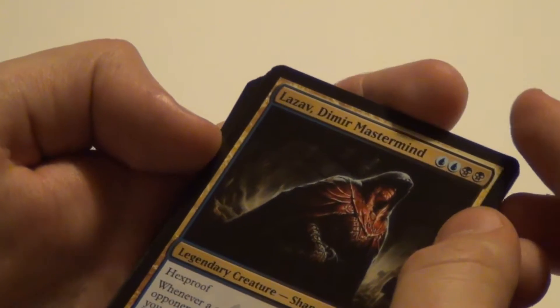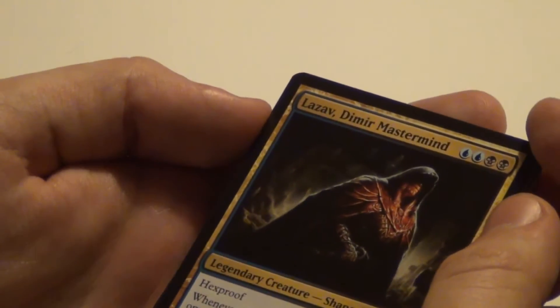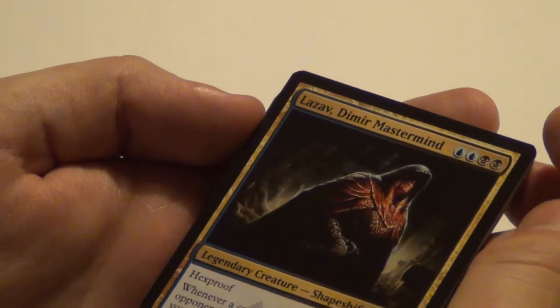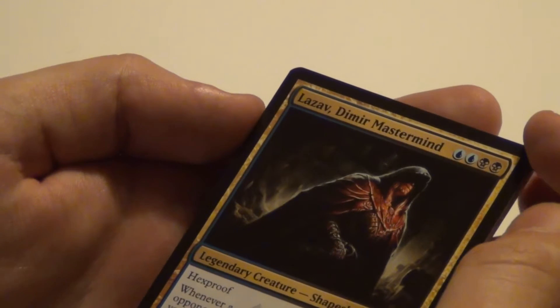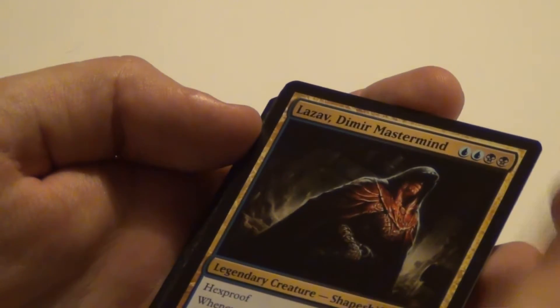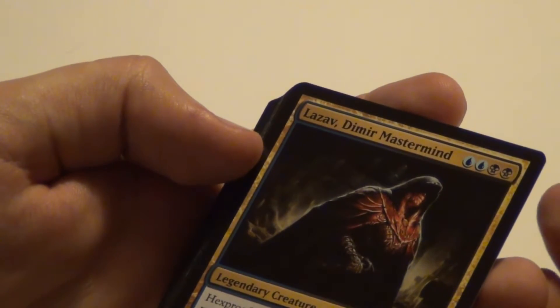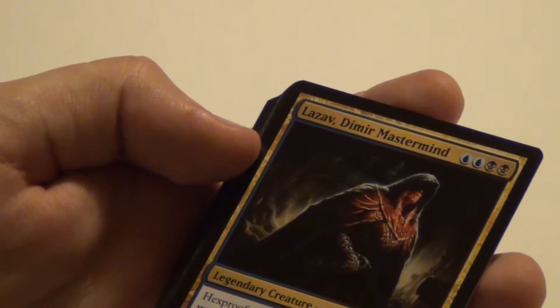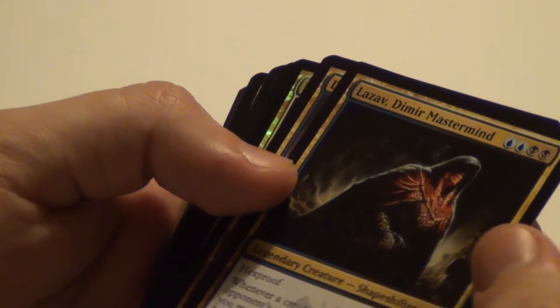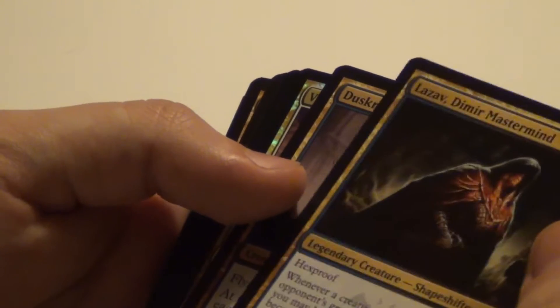Then to the mythics: Lazav, Dimir Mastermind. It's got hexproof. Whenever a creature is put into an opponent's graveyard from anywhere, you may have Lazav become a copy of that card, except its name is still Lazav Dimir Mastermind, it's legendary, and it gains hexproof and this ability. So you get to change your power, toughness, and activated abilities into whatever creature card an opponent sends to a graveyard, and keep doing that if a better creature pops up. Pretty sweet card for 4 mana — 2 blue, 2 black.